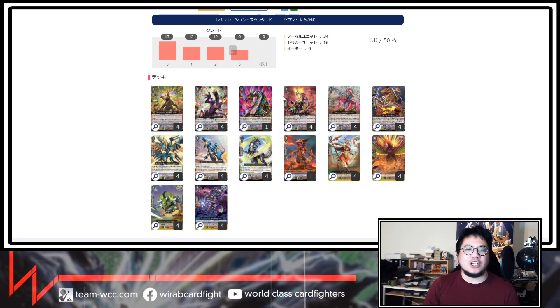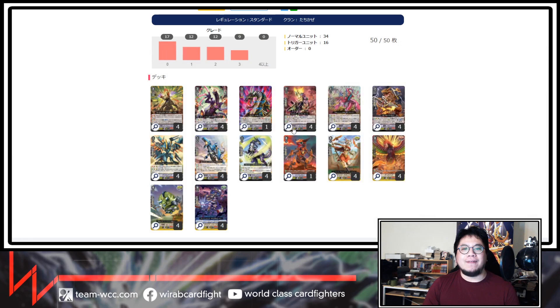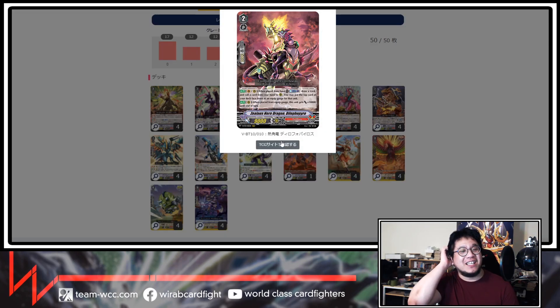The rest of the cards are support. We've got Prison Bird — a great grade three searcher. Then there's Dilifo Pyro — when it comes into play, you can counter blast one, draw a card, call it out into the field, call a card from hand onto the field, and put an equipped gauge under that from the top of your deck. When it gets called from the equipped gauge, it gets plus 10k. Ideally, you want to put this under the cards that want to get retired so when it comes out, it gets power.